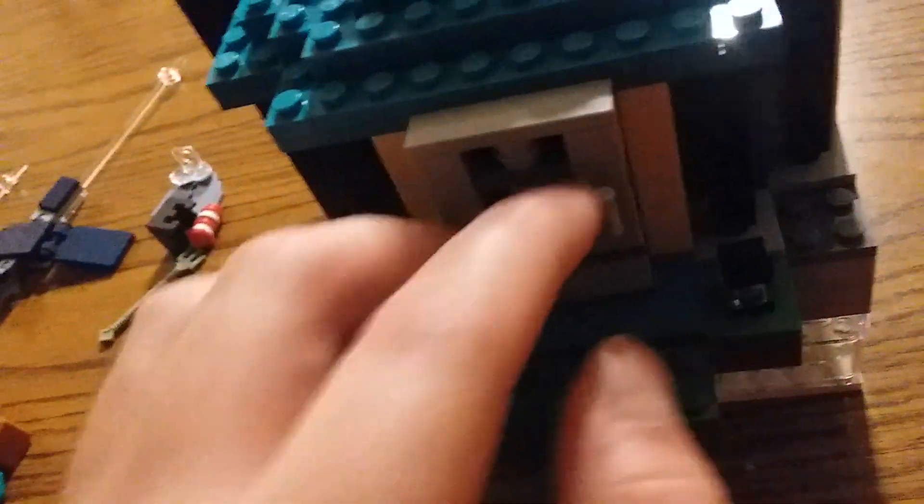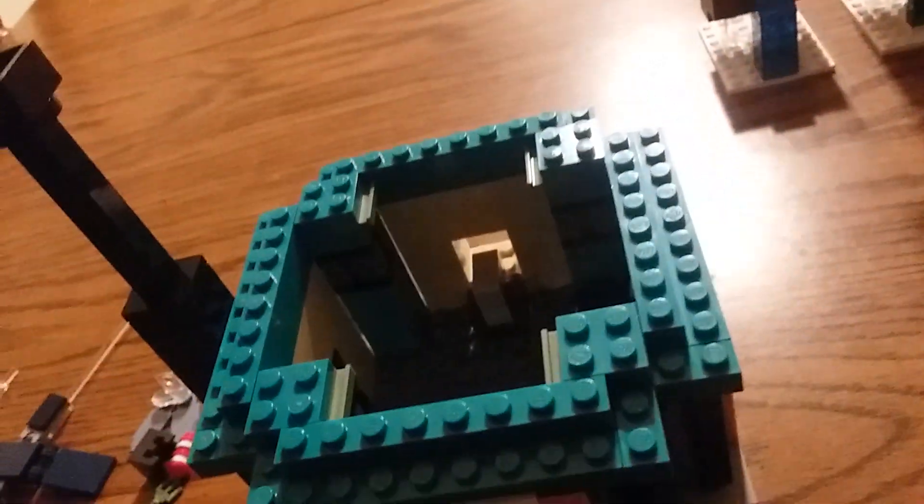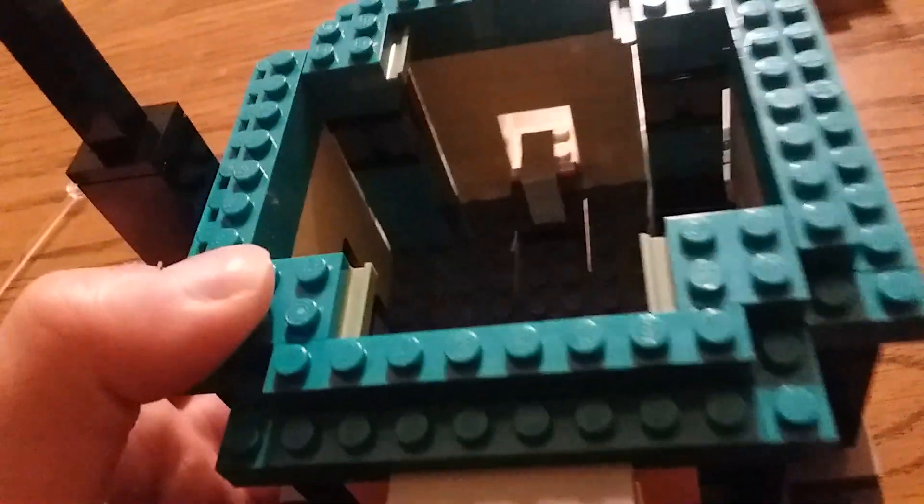You take the top off to reveal the inside. There's an anvil — you can barely see it — and a crafting table. What I think might be a barrel, and I forgot what these other items are called. I know someone in the comments is probably going to call me out, but I don't remember what this is called even though I play the game a lot. Sorry, guys.